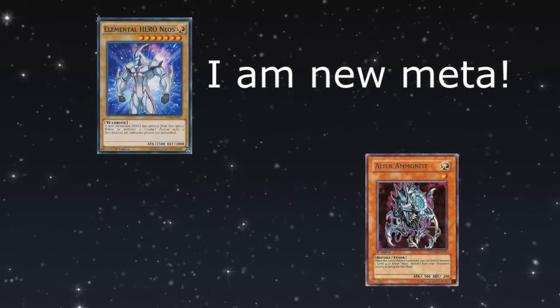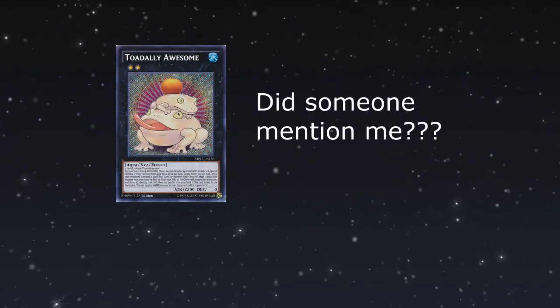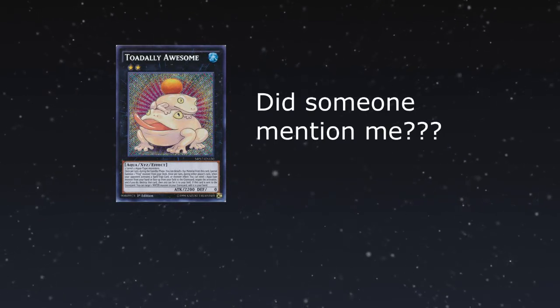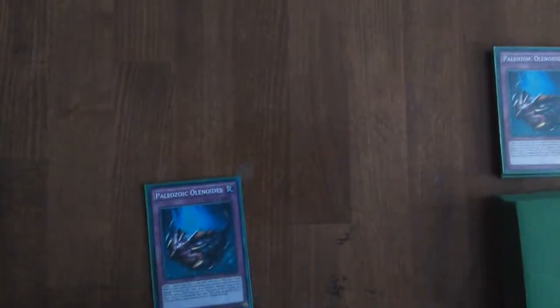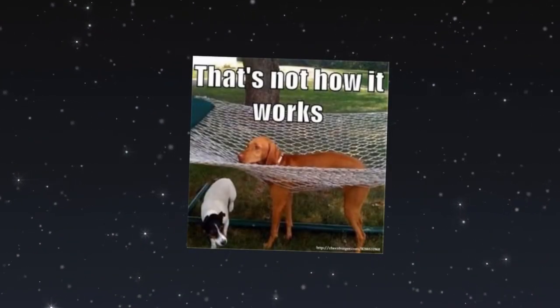One deck that became meta, and rightfully so, is the Palozoic Frog deck. One problem with Palozoic Frogs is that newer players do not know how the chaining works. They tend to do something like this — activate Palozoic Olenitis and summon all Palozoics from the graveyard — and do not understand how Chainlinking works.